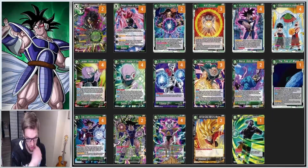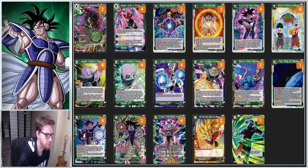The next deck is Turlis. Turlis has seen a top-two finish so far in set 12 and one other top-16 placing. Green is in a kind of weird spot right now, but green has a lot of tools that can keep a deck consistent. Currently a lot of people are playing red-green variants using red leaders.